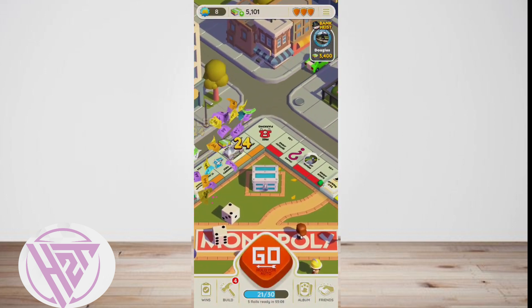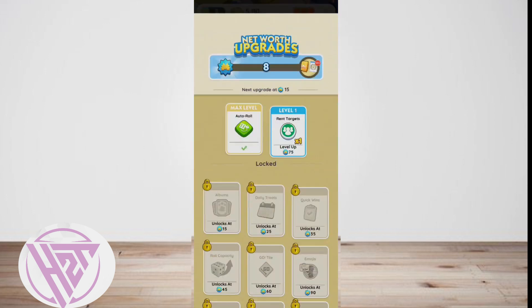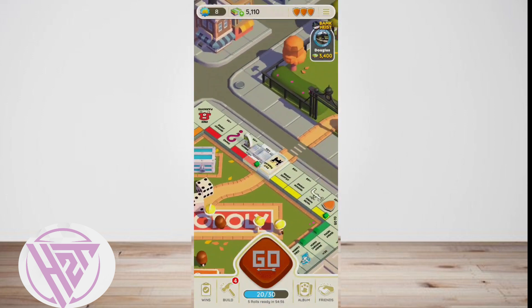This is your second chance to roll the dice and get a different result. If players don't get their desired results even after using this glitch, they can repeat it again and again until they get the outcome they want. And that's all.